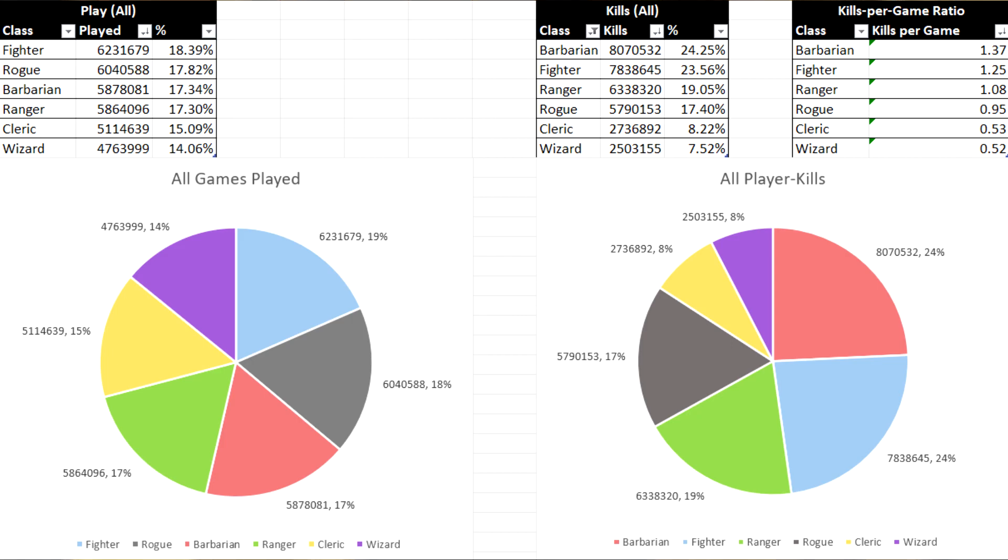Now we have a baseline — a measure of how much each class was played, as well as how many kills each class contributed. This value is useful to start with, as we can compare it with other values to see if classes perform proportionally to their usage.